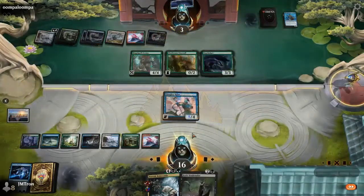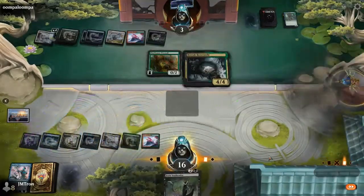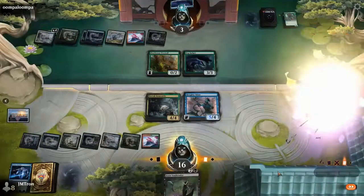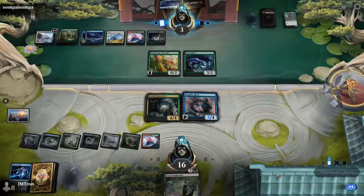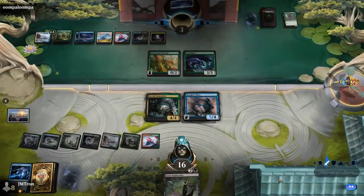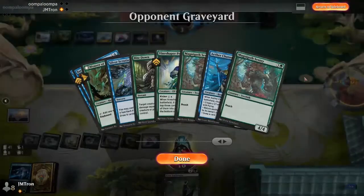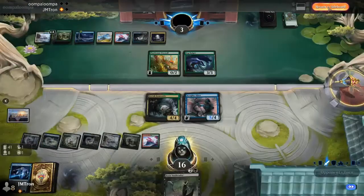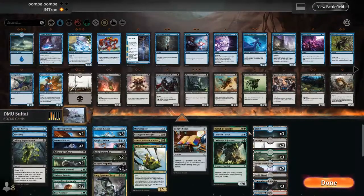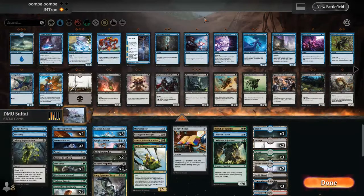Christopher milled five spells to the bottom — including Tatiova and Herd Migration, some of his strongest cards. The Essence Scatter costing one was actually key because it allowed Jordan to still use the Soul Tender. The extra text on Haughty Djinn always seems to show up just when you need it. The Djinn is back, and Christopher found no answer — just another land — so we're going to game two.